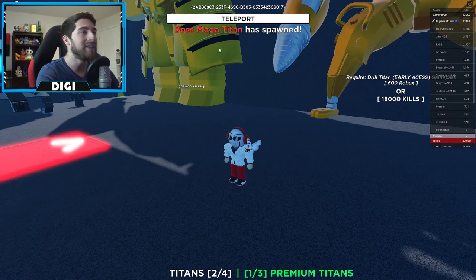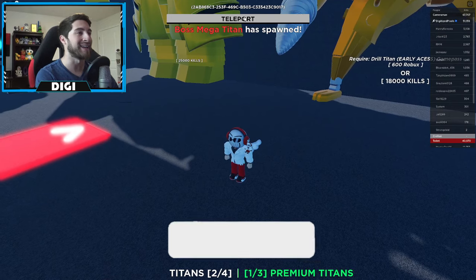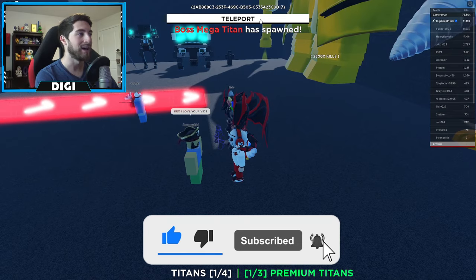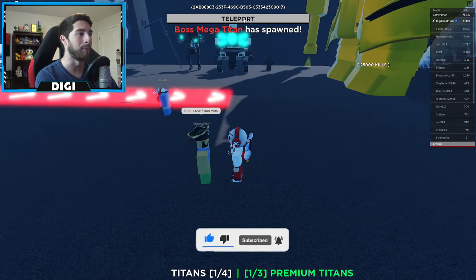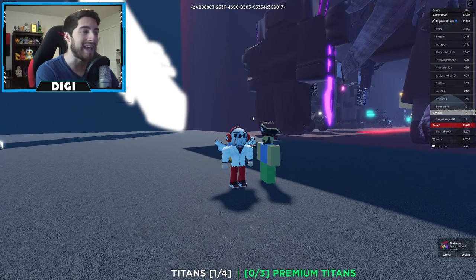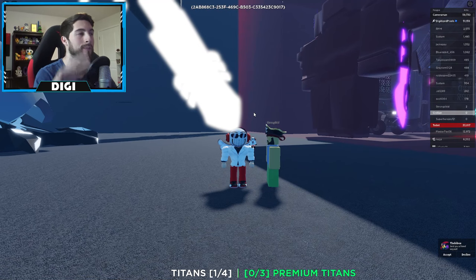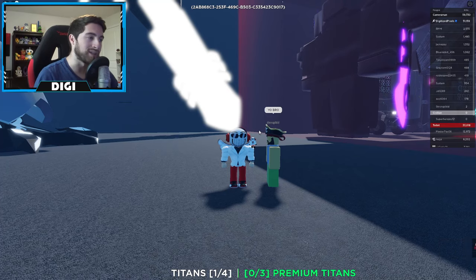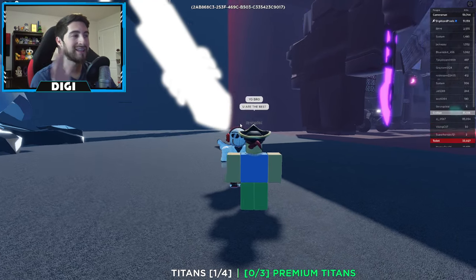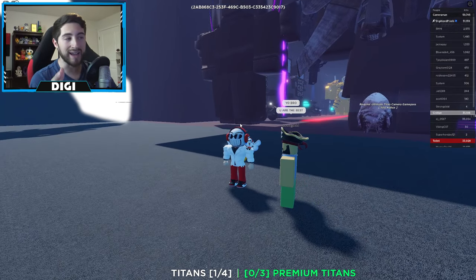There it is — the boss Mega Titan. Click teleport and you will get sent there and you will start fighting. That is how it looks: it'll pop up and then you will have the chance to teleport to it and fight the Mega Boss Titan.